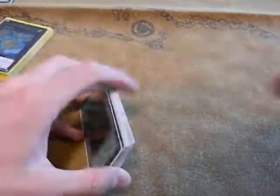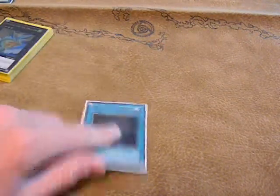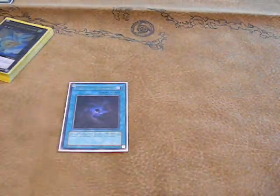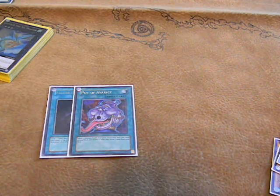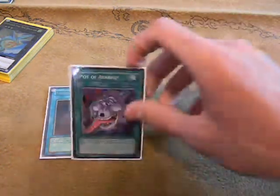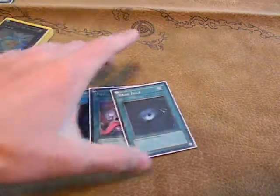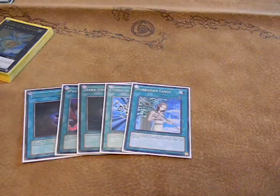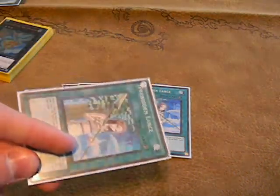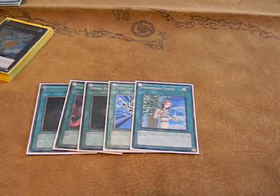Next we get into spells. We've got one Allure of Darkness — not bad, not great. You don't really want to be removing your Inzectors from play, but it really helps if you draw into double tour guide and want to get rid of one. Better than Duality in my opinion. We've got Pot of Avarice to recycle your tour guides, recycle Gorz, recycle your Veilers — so much can be recycled. The only thing you don't want to recycle is maybe one Hornet. We've got Dark Hole and Monster Reborn, those are staples. Then I run one Lance — I've been running two before but knocked it down to one. You do run three Mystical Space Typhoons, so that's plenty of protection.